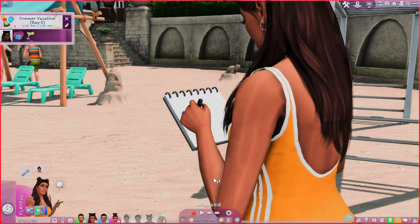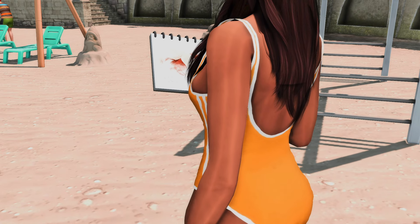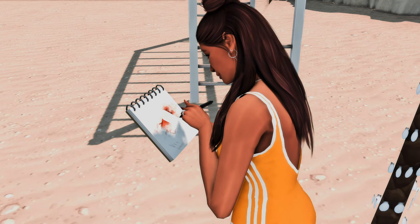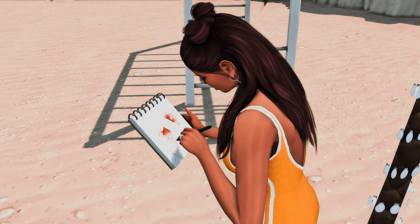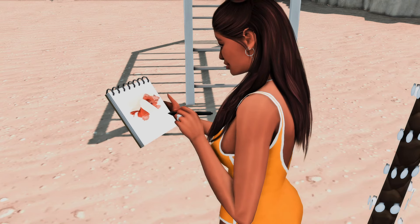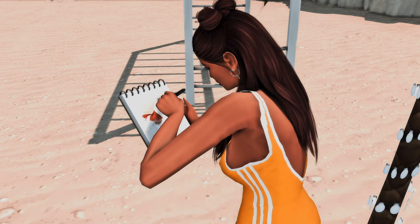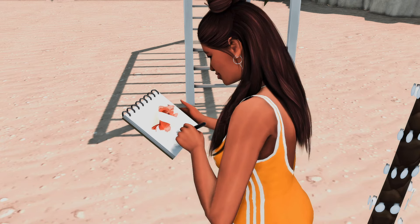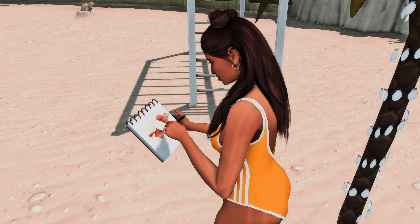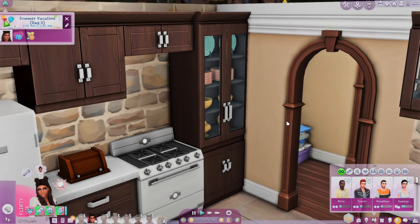It's a nice way for your Sim to get out of the house and just have a really chill, relaxing moment. As you can see, my Sim is sketching on her sketchpad — it's part of a way for my Sim to do an activity and it's really cool to see. We love the old school way. Go ahead and download this mod by Ravishing.